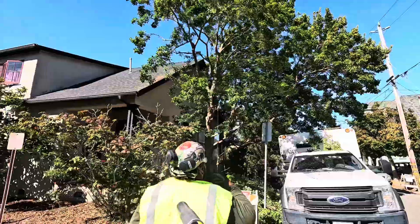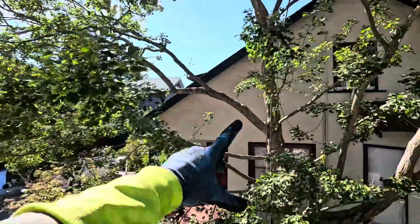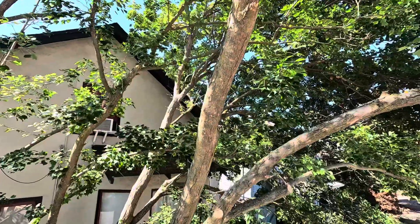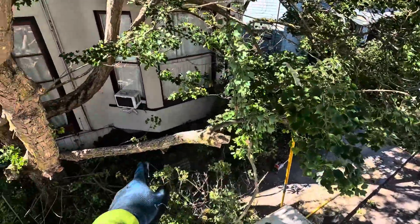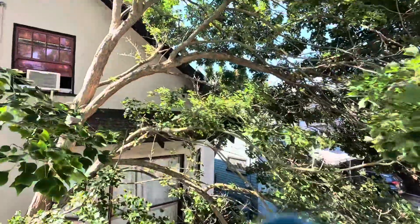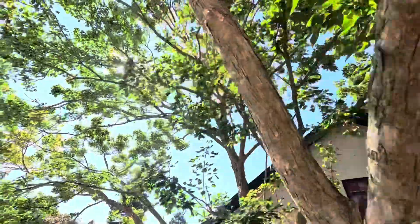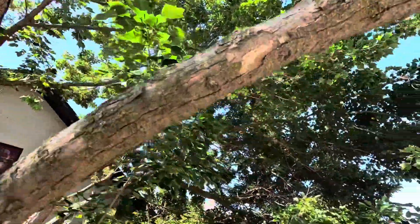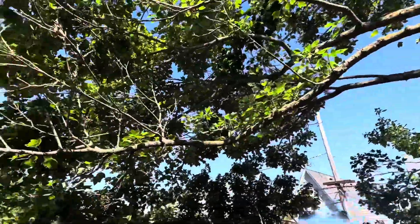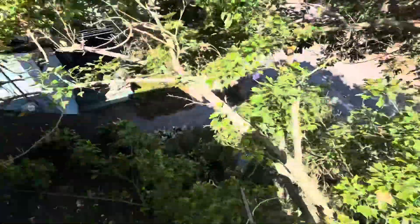It looks nice, bro. We're done with this leader on this side right here. We just need that one that's going up to the right side — the overpinned dead one. This bottom branch right here is just going to go back there because it's way too low. Maybe snip those right there. That's all we need right now to finish this guy. You can tell — all that dense canopy right there, not dense, active and prone.